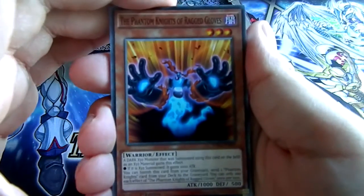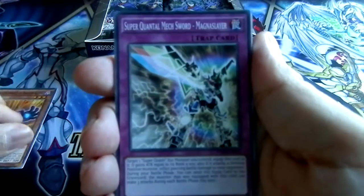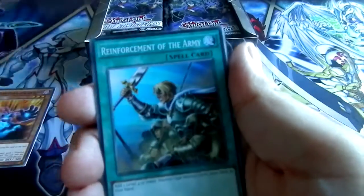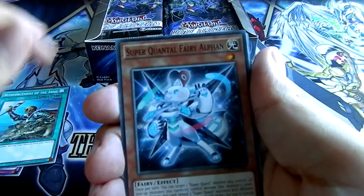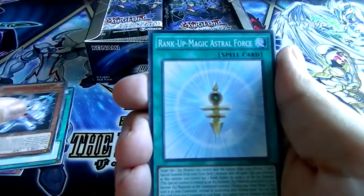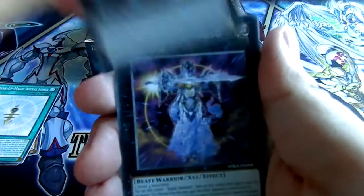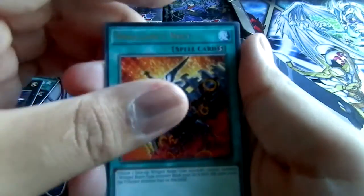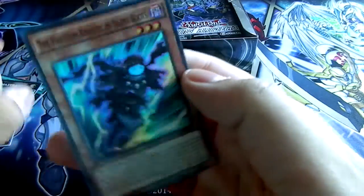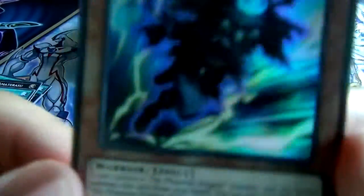There we go — Phantom Knights Ragged Glove, Super Quantal Mixor Magnus Slayer, Reinforcement of the Army, very good reprint. Super Quantal Fairy Alphen, one of the Super Quantal Rangers. Rank of Magic Astral Force, Zubaba General, Bujinki Amaterasu. We got a rare Swallow's Nest, and the super rare is Phantom Knights of Silent Boots — them boots though, look at them boots.